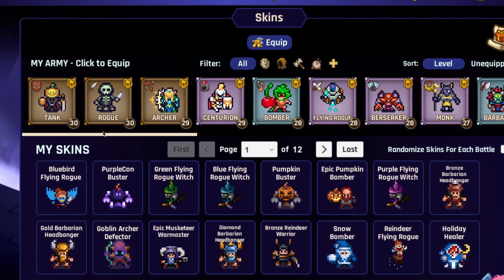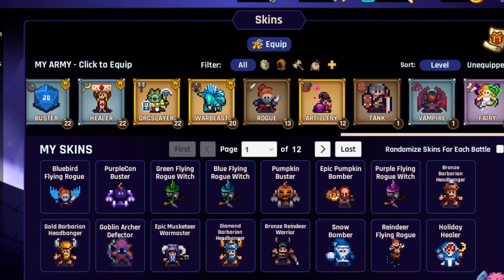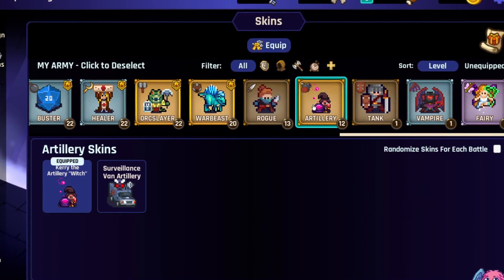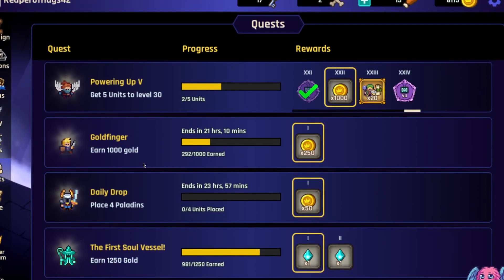There's also a wide variety of skins you can get by either playing the game as a captain or viewer, or you can purchase them if you really like them. They're really fun and there are a lot of different options. I've been playing this game a long time, so I've actually got an abundance of skins. Other than that, you have quests that you can do daily, weekly, and at different times — you'll want to be keeping an eye on those.